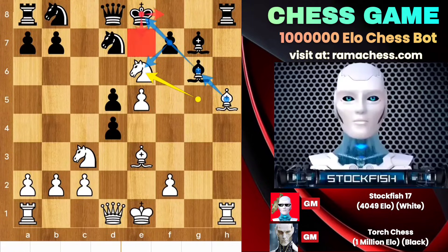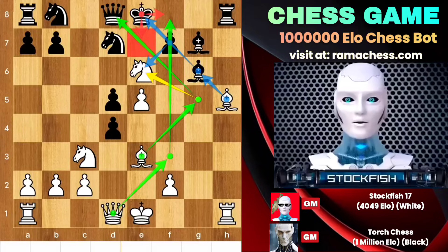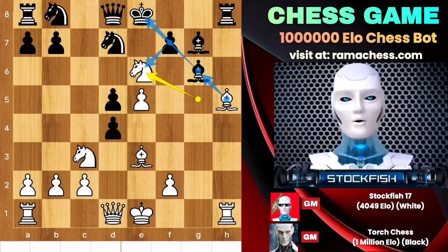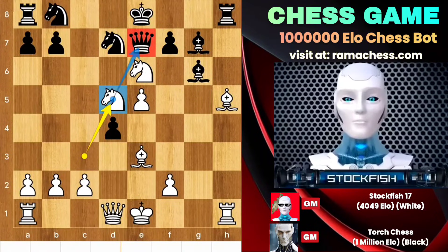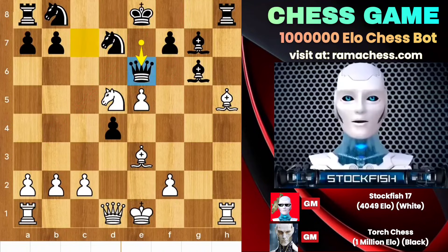If you take it then bishop takes check will destroy you — king f8 or king e7 will lose your position. There is queen f3 to create millions of problems for the king, and there is bishop g5 to laser the king and queen. Don't forget that there is the killer e-pawn to blast the f6 square. So in this position, if black decides to play queen e7 then we will capture the d-pawn and pressure the queen. The queen has no square left to go, so she has to take the knight. Then we will play the amazing knight c7 check, which will fork the king and queen.